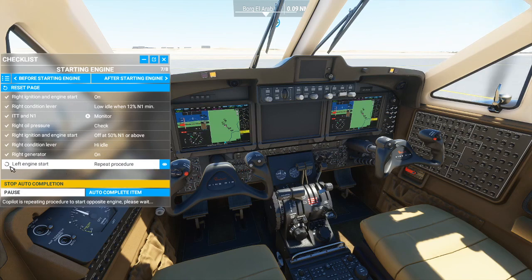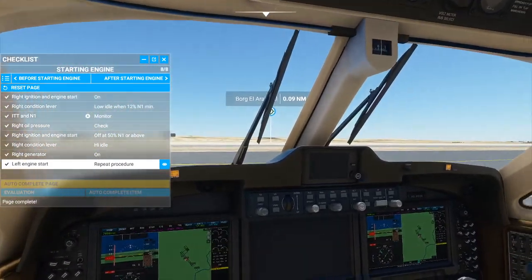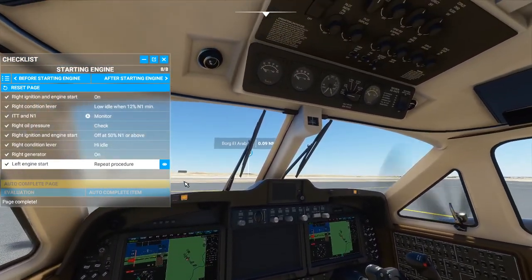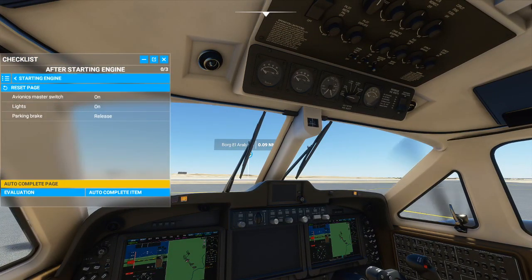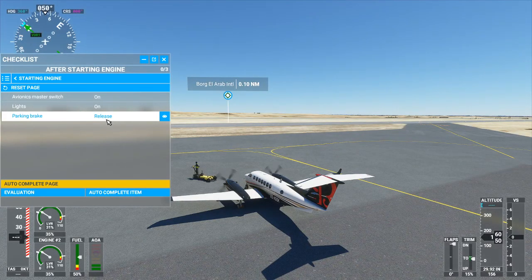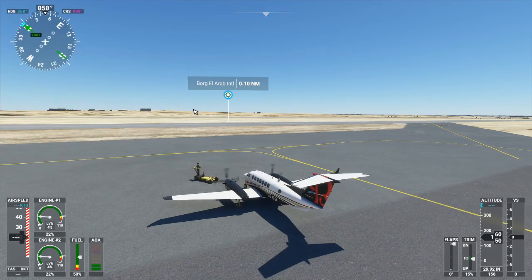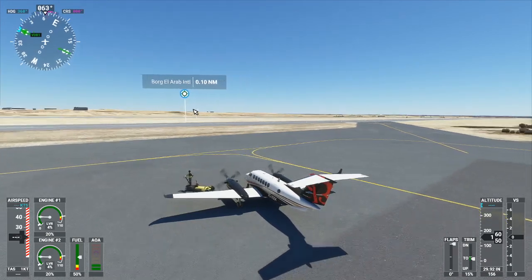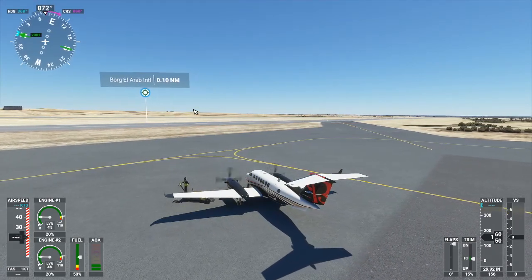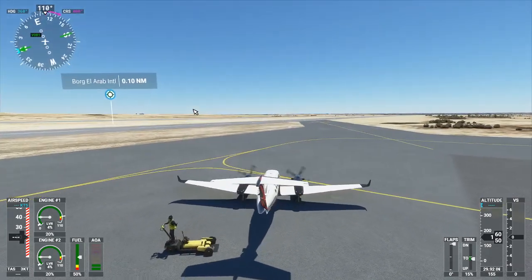It does take a little bit longer for the AI to do it, but it looks pretty simple. He's completed that section of the checklist, then you go on to 'after starting engine' which gives you the rest of the checklist. Autocomplete that page and once that's done you are now ready to get moving. It's that simple — you can literally do that with every single plane in the game, every single plane will have a checklist.